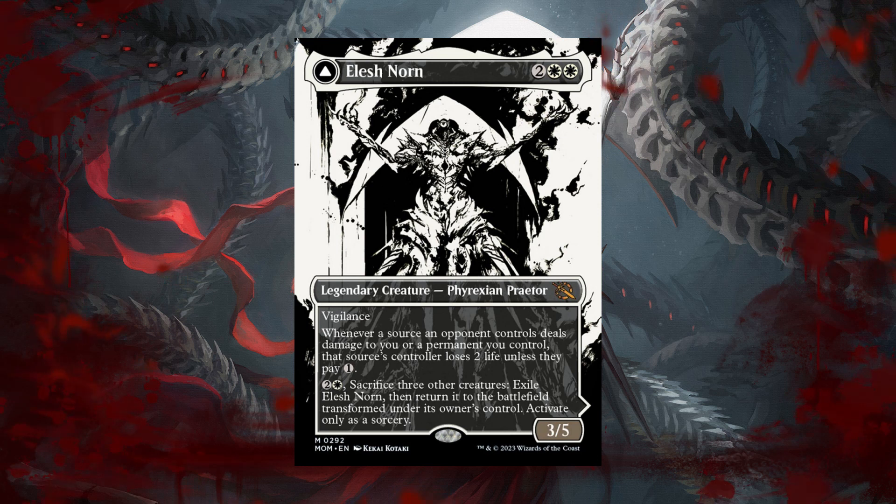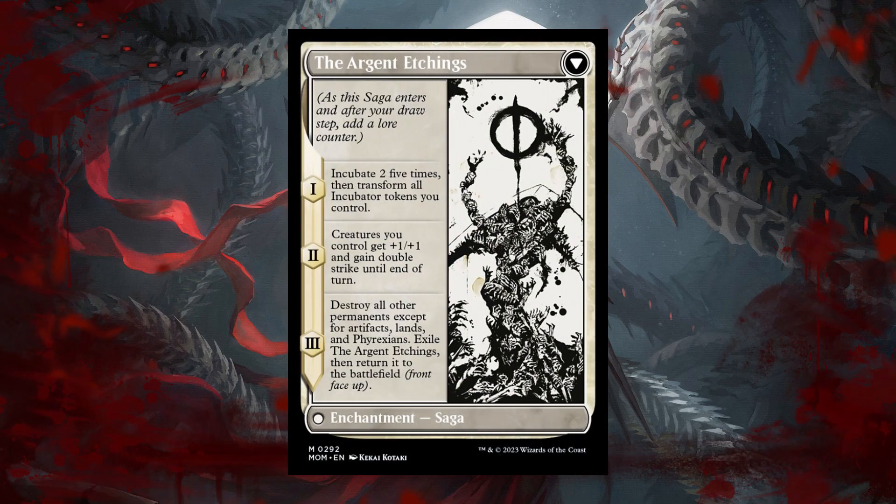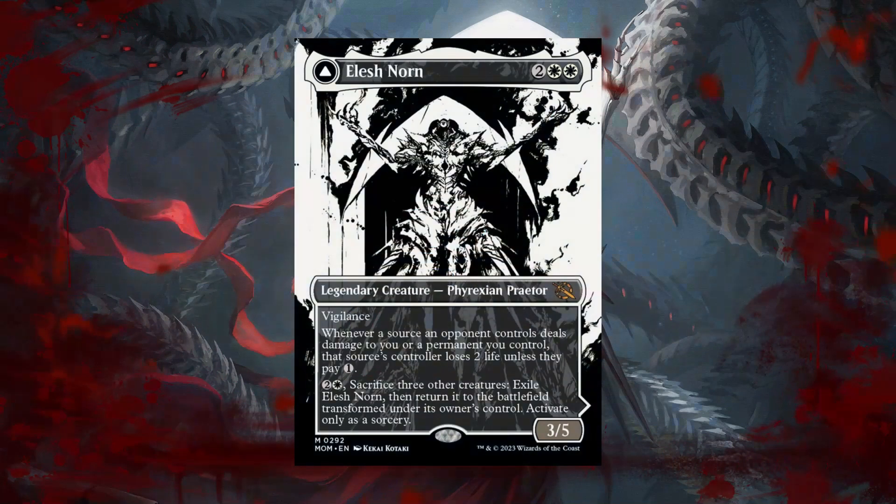It does have Vigilance, and when a source an opponent controls deals damage to you or a permanent you control, that source's controller loses 2 life unless they pay 1. Then you pay 3, sacrifice 3 other creatures to make it into the Argent Etchings on the backside with this saga. For the first lore chapter, you Incubate 2 five times, then transform all incubator tokens you control. For chapter 2, creatures you control get plus 1, plus 1, and gain Double Strike until end of turn. Then for chapter 3, you destroy all permanents except for artifacts, lands, or Phyrexians, then exile the Argent Etchings and flip it back into Elish Norn.